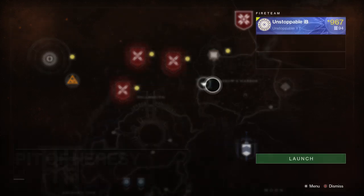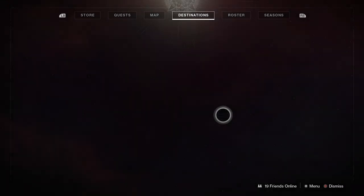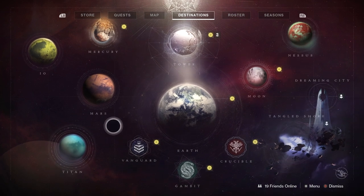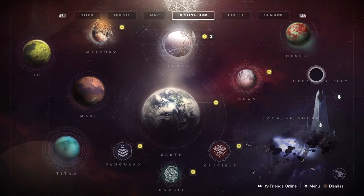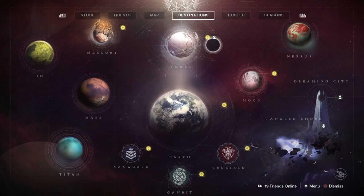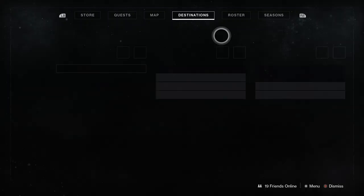If you do the Pit of Heresy dungeon, you're also getting pinnacle gear, which is another great way. Basically any pinnacle gear is going to give you good armor stats, which will then increase your playability. But the best way is Iron Banner. Iron Banner came out a few weeks ago, however when it next comes out make sure you do Iron Banner if you're after that top armor.